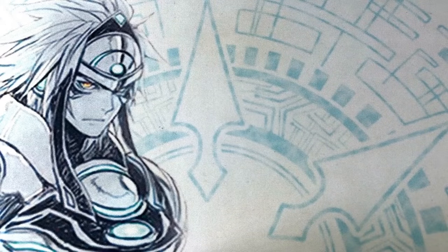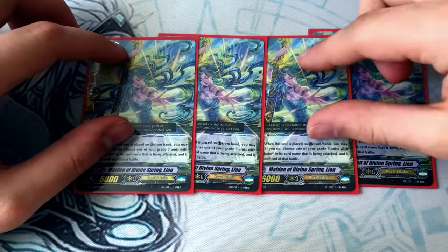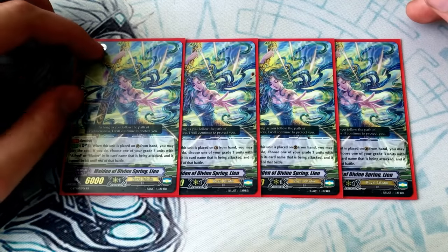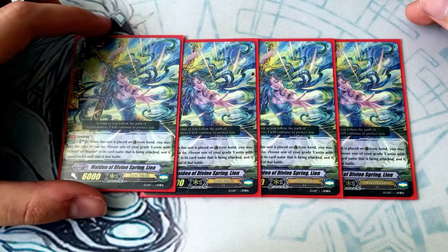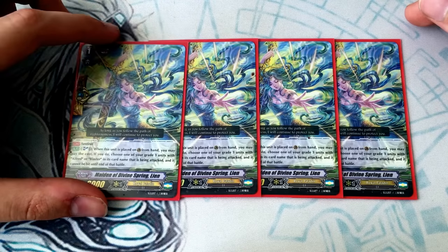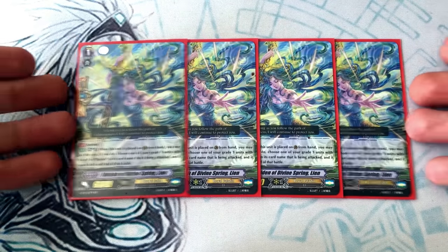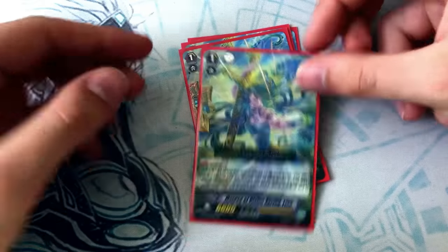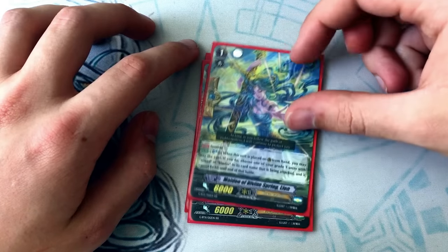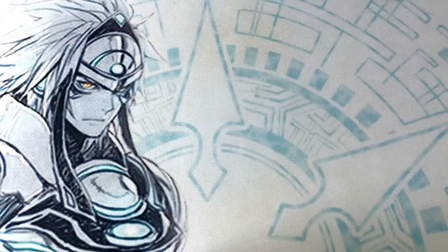Next up for grade ones, we're running four copies of the Lien PG because Lien PG is free. What she does is: the next time your grade three unit with blaster or Alfred in its name is being attacked, you soul blast one and you stop it. Yeah, it's just a soul blast — you don't have to discard, you just keep hand. And yes, this card can work if you're protecting a grade three rear guard, but it's so rare it doesn't matter. Just keep in mind you typically use this PG early game unless you ride to grade three first. If you have this PG in your hand and you're stuck on grade two, you can't use it — but this PG is so good in the long run that running four of it is more important.